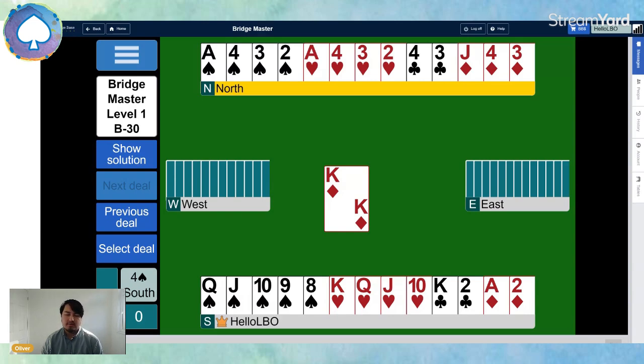Where can we throw away one of our losers? Trumps don't normally help. We don't have any losers in hearts, so it's between clubs and diamonds. It doesn't look like it'll be clubs - there's no length difference there - so it looks like it's going to be diamonds. From the opening lead, what did west start with in diamonds? It looks like they've led the king from king-queen.